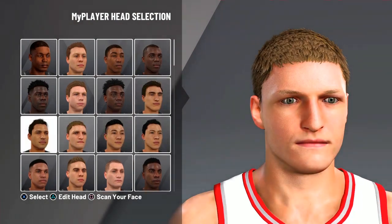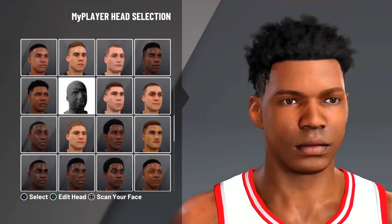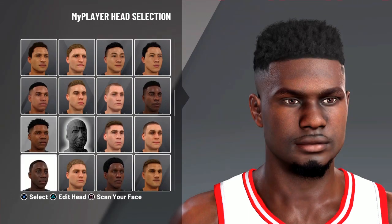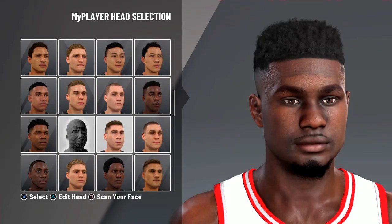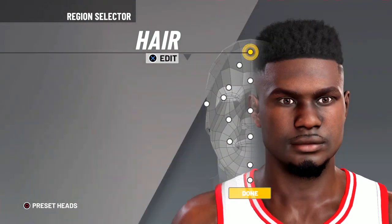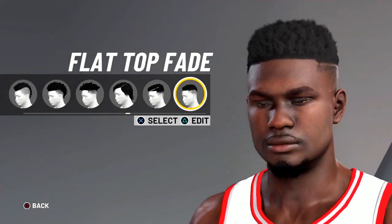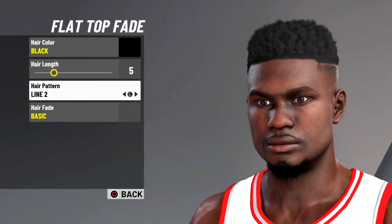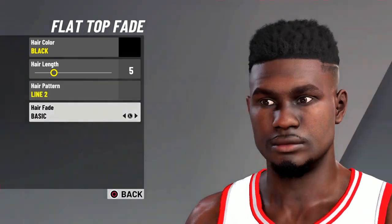The head you want to pick is this guy right here — he's the fifth row down, second one, next to these two guys. For the hair, you want to go with flat top fade, hair color black, hair length 5, hair pattern 2, line 2, and then hair fade basic.